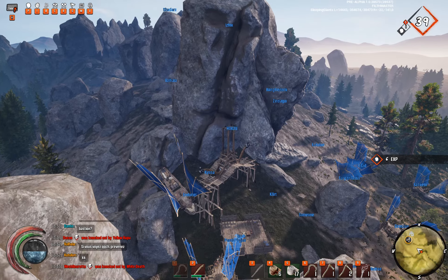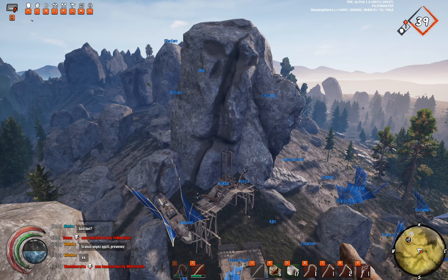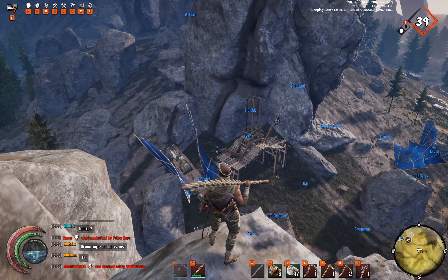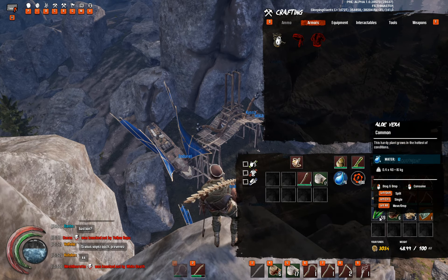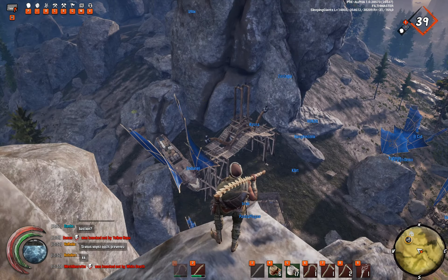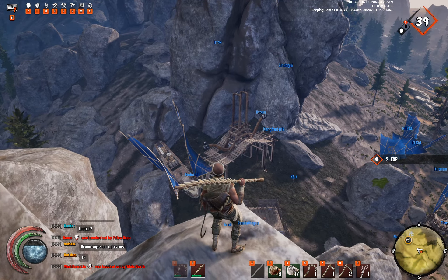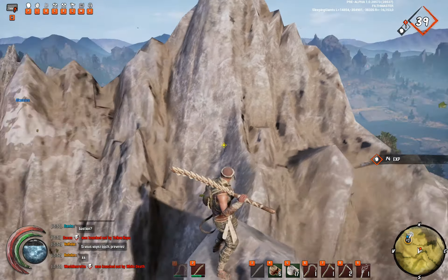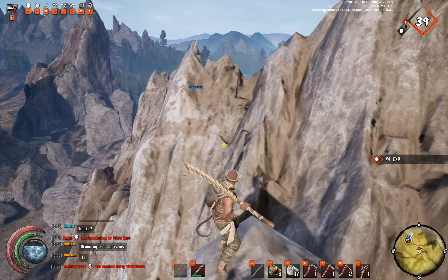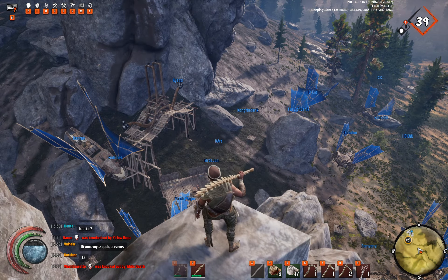Where is our nomad path? No clue — I have no idea where that path is. We might have not prepared that one actually. Nomad clothes cost 12 — how much nomad clothes do we need? 12. I think we have that, I'm trying to check.